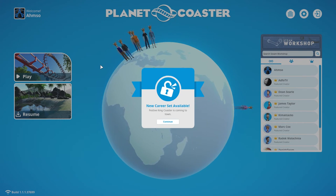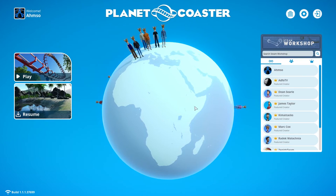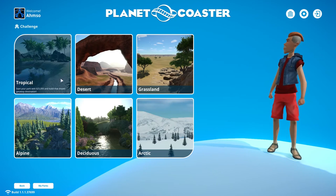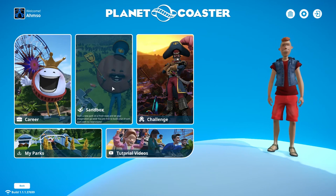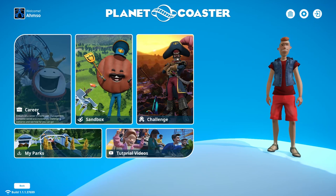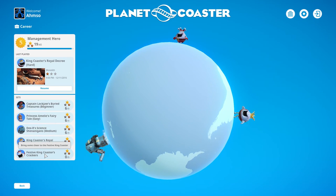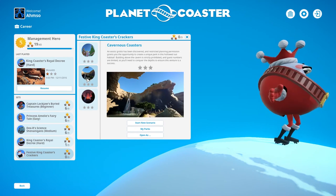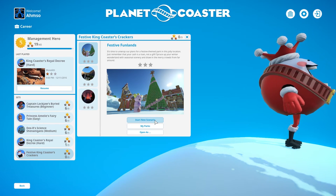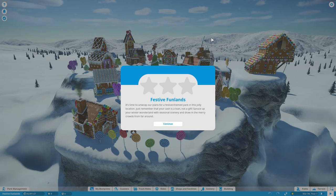The new career set is available and the festive king coaster is coming to town. Going into play, you can start with challenge mode and there's now an arctic biome - you've got six biomes to choose from, which is great. Same in sandbox - six biomes available. Career mode now has the festive king coaster, festive fun land, carnivorous coaster, and back from the brink. We're going to do the festive fun land - it's time to unwrap plans for a festive theme park. Just remember that the cash is a loan, not a gift.